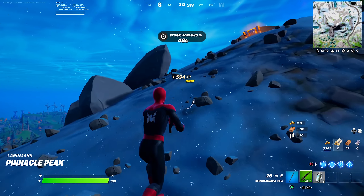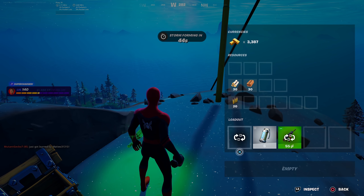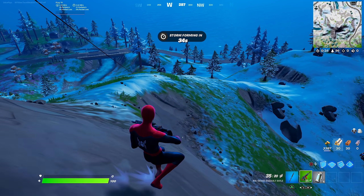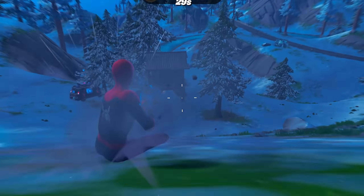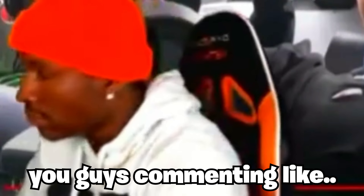This random mountain right here is actually the Grotto 2.0. You're probably thinking there's nothing here — no henchmen, no bosses — and you're correct. Right now there is nothing here, just these two random chests. This mountain right here is actually going to be the new Grotto 2.0, also known as Covert Canyon.